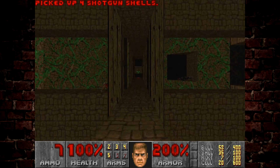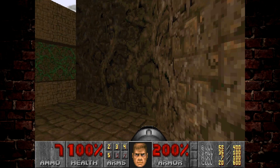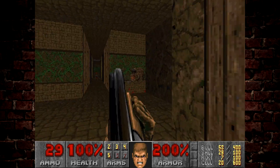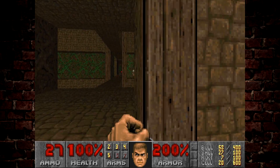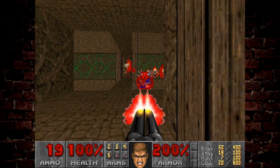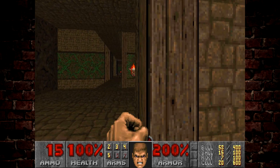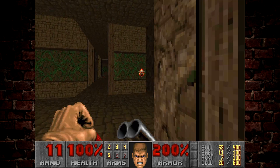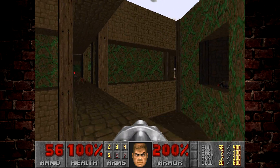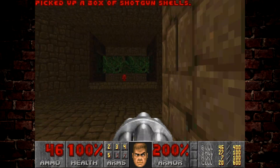As we make our way over here, a pain elemental and a cacodemon are going to come out of this gap. We've got to deal with the pain elemental and make sure we don't get overwhelmed. There are also two chain gunners to the left and right of this room, so we want to make sure we get rid of them before we trigger the center platform.